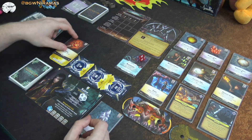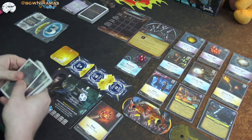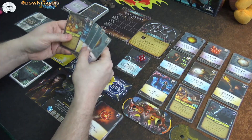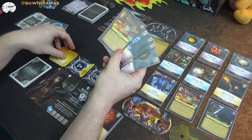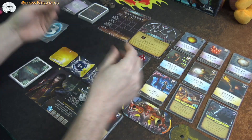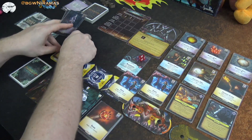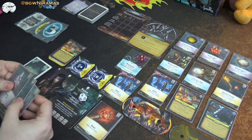It is my turn again. Let's do the spark — kill a husk. I have two spells now, so I think this is a good time to work on focusing. I have four money, let's focus this breach so I can put out two spells.